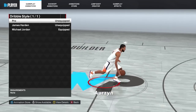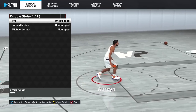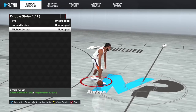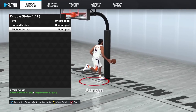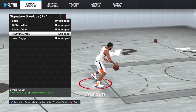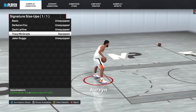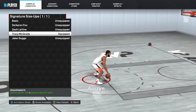Going into my dribble animations — have these on to follow along in the tutorial. For dribble style I have Michael Jordan; by far the best I can get on my build — it's very quick both ways. For signature size up, the best I've found is Tracy McGrady — very quick with no slow animations, very solid all around. You can substitute if you have better ones, but these are what I'd recommend.